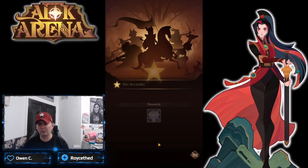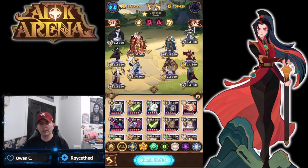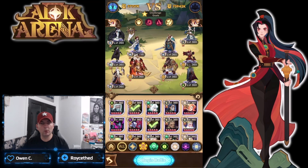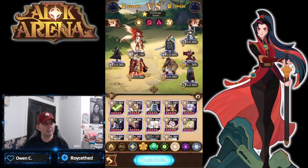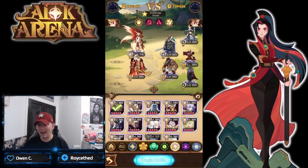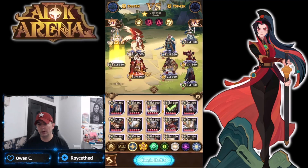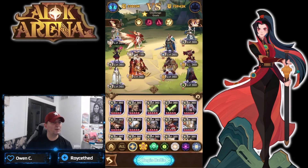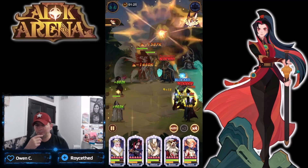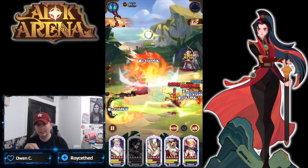I'll run through and show you the formation variations. We're running Brutus and Joan - literally the same comp for stage 16. The other variation is awakened Taylene and Brutus, with Halos, Scarlet, and Palmer. Dropping in Blade Ridge, let's see if we can do this. Taylene goes down pretty early, Scarlet goes down too.